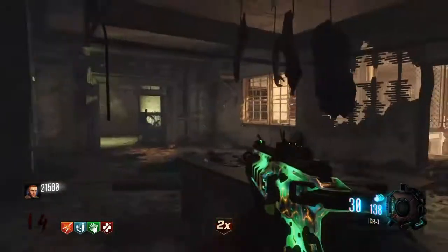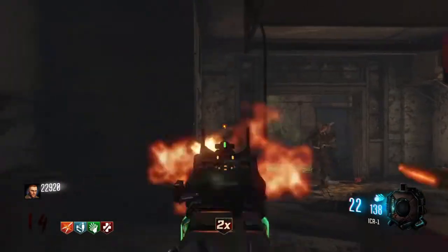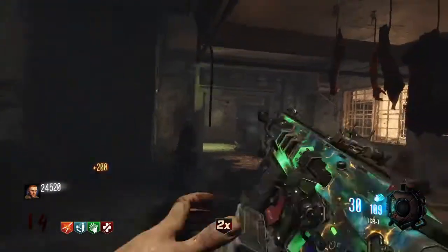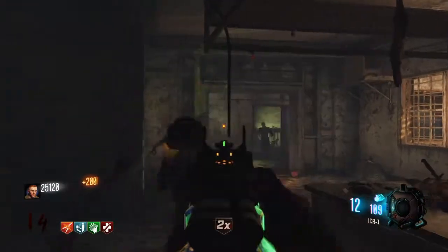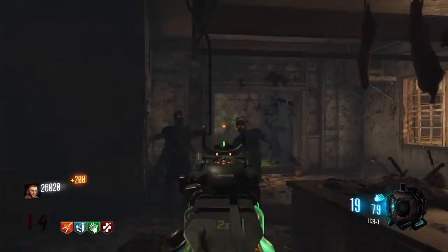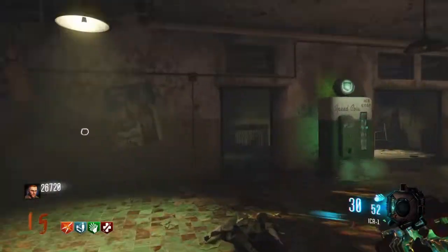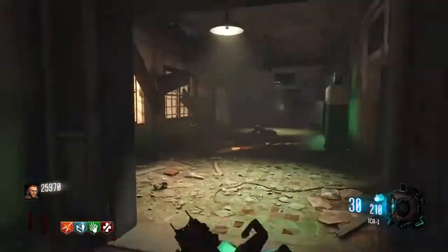Another good place to stand is right here — this is probably one of the better spots because you can cover both windows at once. You can shoot kind of through the wall where I am aiming, and it hits that window on the other side. It is really effective to use with death machines because it goes directly through, and you will see me rack up points just from shooting the wall. You can stand here and shoot repeatedly without paying much attention.